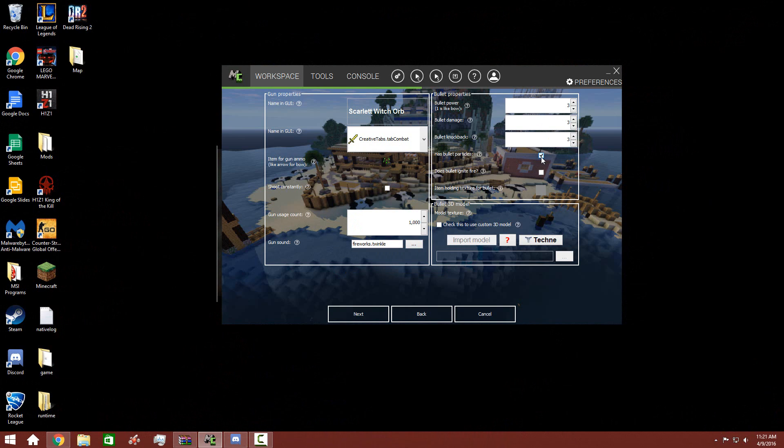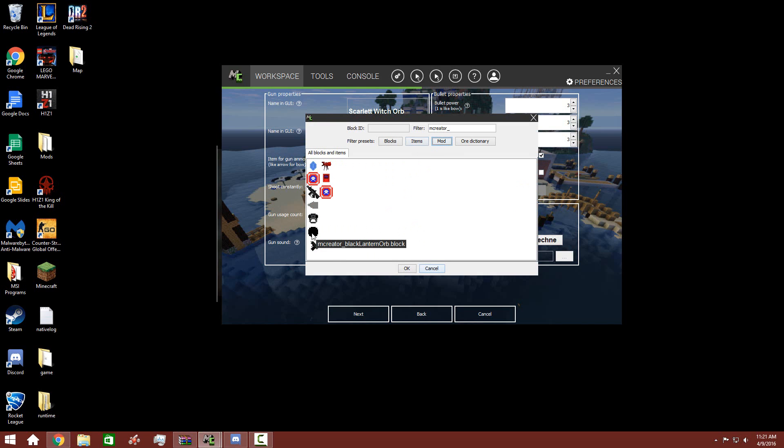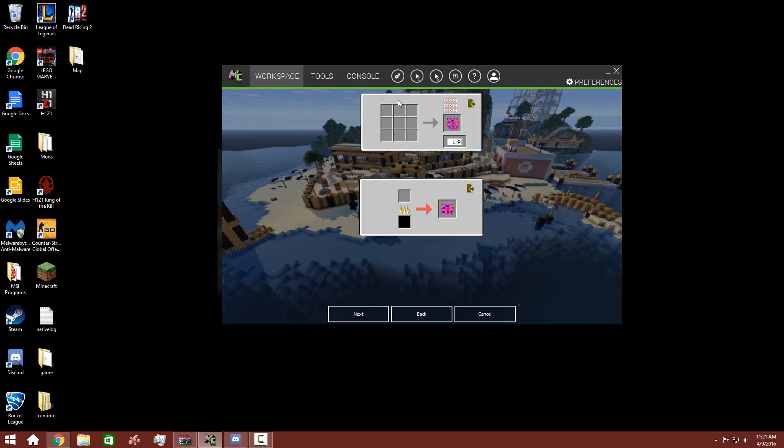Let's do bullet has particles. Does not ignite fire. Holding item for texture. We have to make the thing for — we have to make an item. So we're just gonna do random pictures, and then how to make it. Let's see.